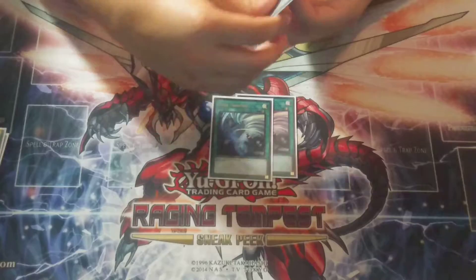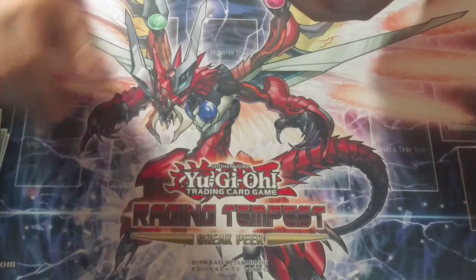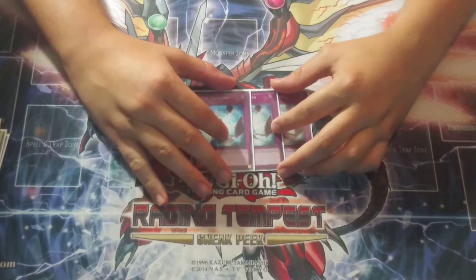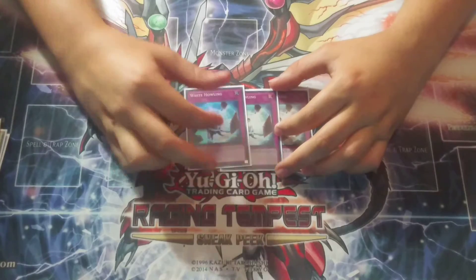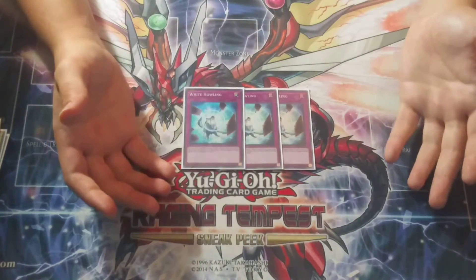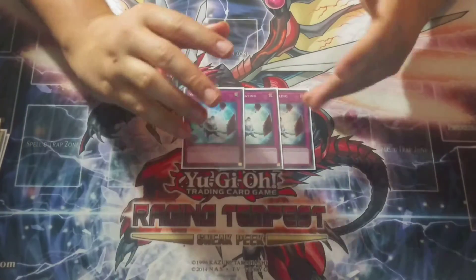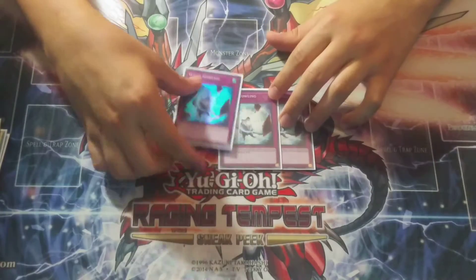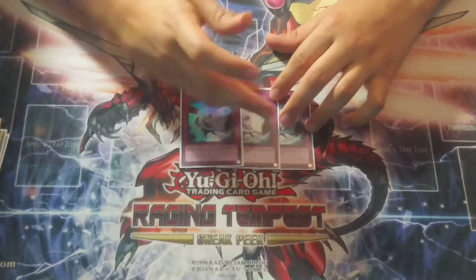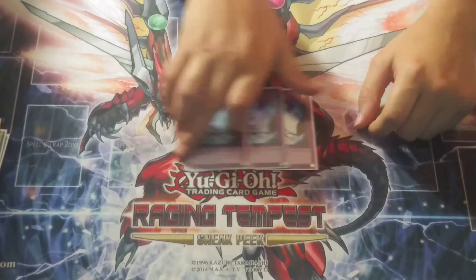Then you have three Twin Twisters for back row decks — just really good. And then this last card is a blowout versus the Sky Striker mirror match and it's really good against Pendulums. If you control a Water Monster — which you have Shizuku, so that's fine — you can just banish all spells on your opponent's turn and negate all spell effects on your opponent's field. It's basically a one-sided Imperial Order for one turn. I think every Sky Striker deck should be siding this card. It's just amazing.